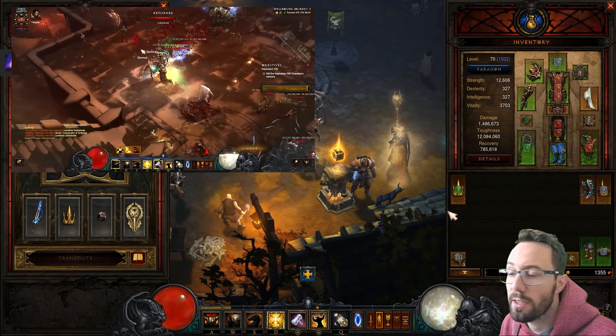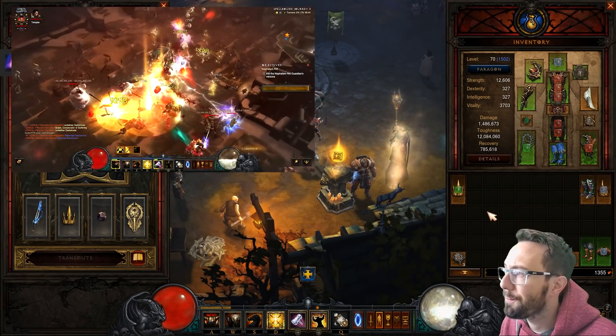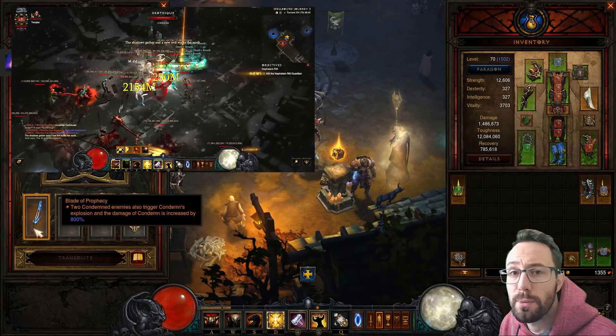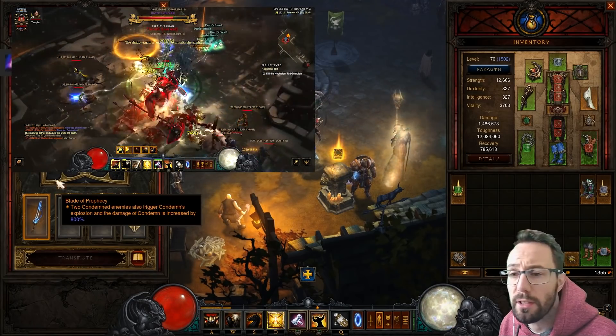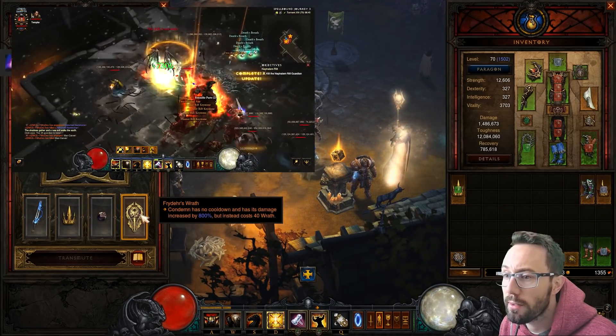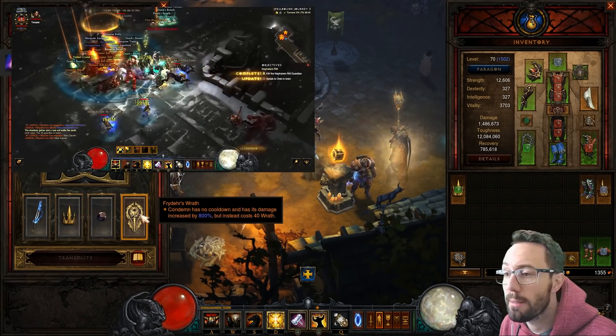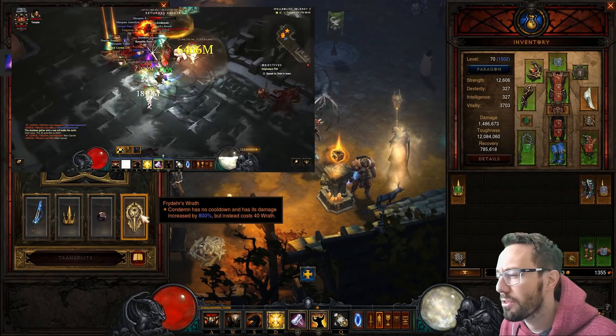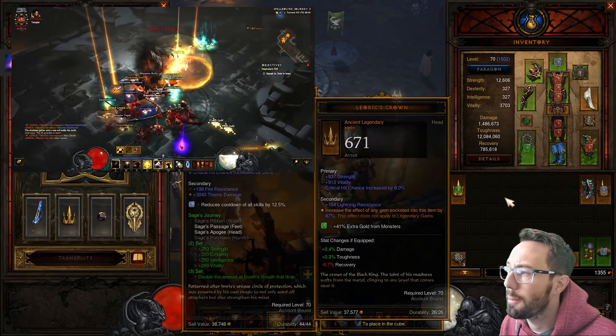Condemn basically works off Blade of Prophecy - we get a huge multiplier and extra explosions. Frydehr's Wrath takes the cooldown off Condemn so we can insta-cast it again - another multiplier - but it costs 40 Wrath so it is a little thirsty.